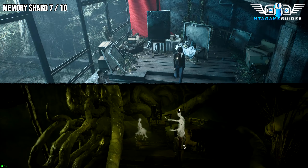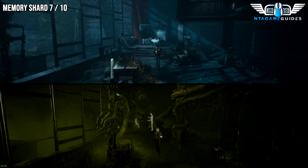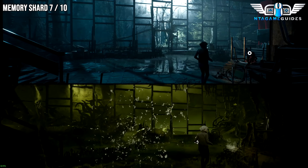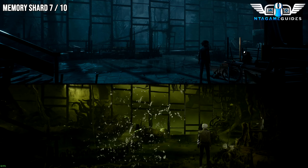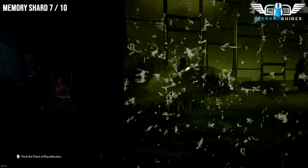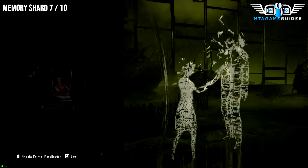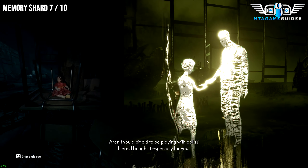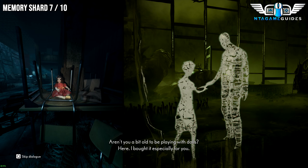This one's simple to get as well, in the same room. I can't believe I ran directly past it — I wasn't looking at the bottom screen. But you'll find a red doll on the top screen that you need to interact with. This one's right next to the stairs as you come down.